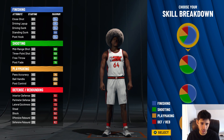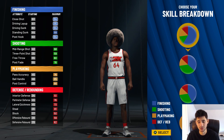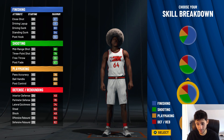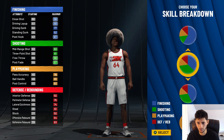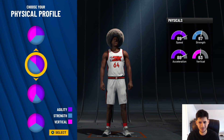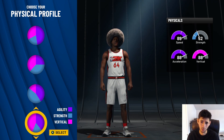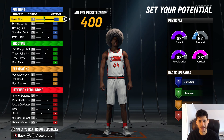So what does Ja do? Ja has insane handles and Ja can legitimately jump over people that are 6'10". We haven't seen that type of hop, that type of bounce maybe since Vince Carter back in the Olympics. You're going to want to go with the primary playmaking, primary finishing pie chart — that's numbers 1, 2, 3, 4 from the top. You want to get the fourth pie chart with the speed, acceleration, and vertical as well.